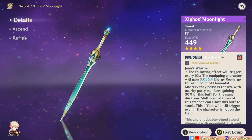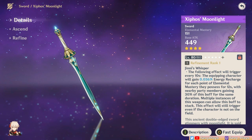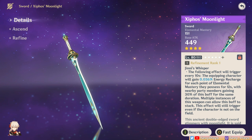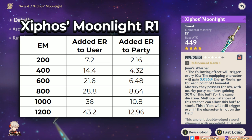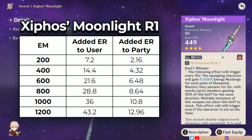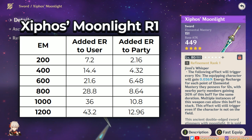We'll first start with the sword, Cephos Moonlight. This weapon adds energy recharge to the user based on the holder's EM stat. It also adds ER to the user's party members, though the ER they get is reduced to 30% of what the holder gets. Assuming the weapon is at R1, you can see how much ER gets added by increments of 200 EM. At a high EM, it adds a sizable amount of ER.